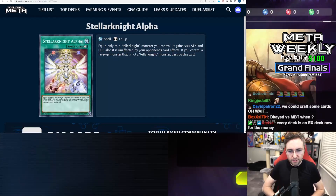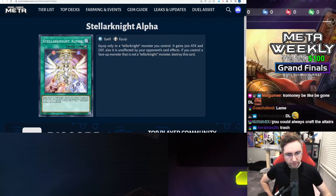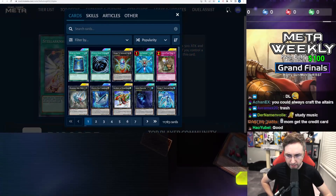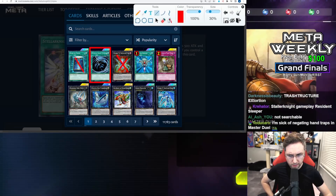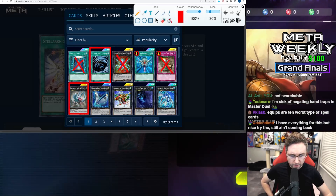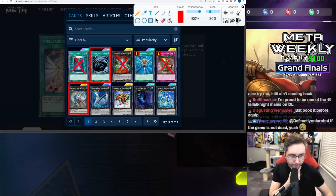It's Stellar Knight Alpha — equipped to a Teller Knight monster you control. It gains 500 attack and is unaffected by your opponent's card effects. So let's look at the most popular cards in the game. If you have an equipped card that makes you unaffected by your opponent's card effects, how good is that? You're protected from Book of Moon, but Mystical Space Typhoon will clap you. You counter Treacherous. Diamond Direwolf could still pop it, but it eats up a negate. Out of the top 10 most popular cards, it counters three out of ten and forces them to Diamond Direwolf another copy. Is it worth playing though? Probably not.